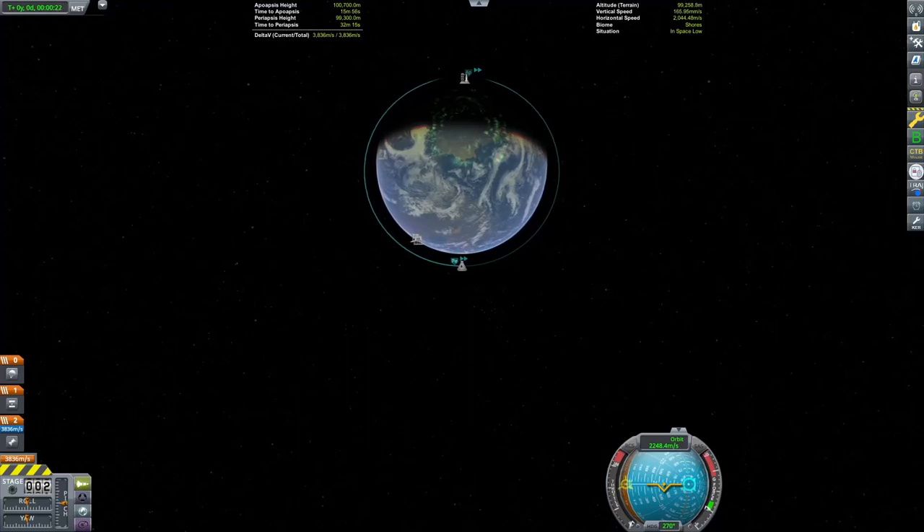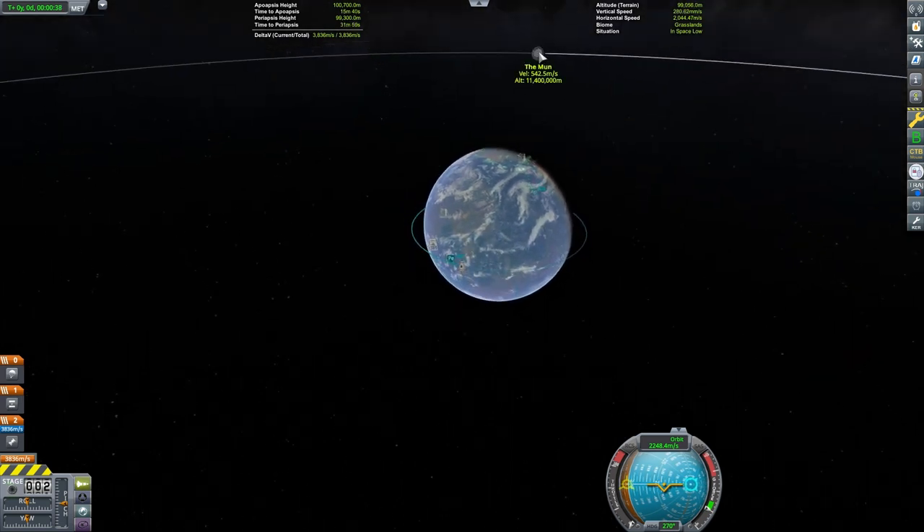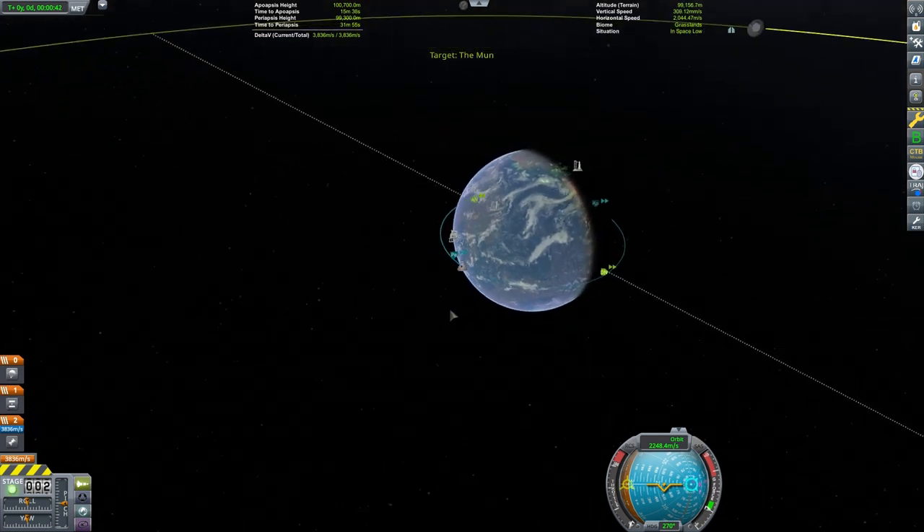This is Echo 3 and by request, let's discuss gravity assists. These can also be called gravitational slingshots or swing-bys. Using the relative motion of another planetary body, we can alter the direction of our craft and save fuel.